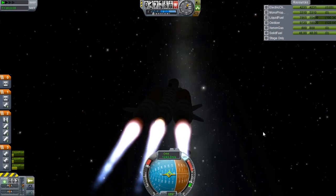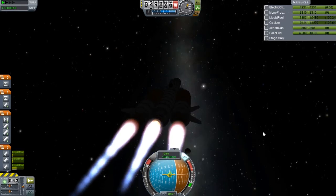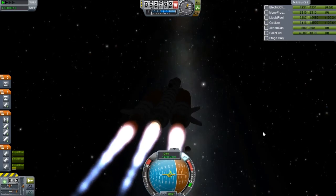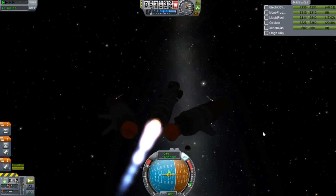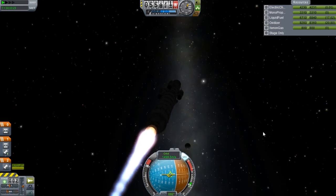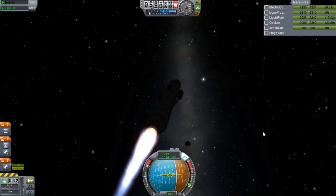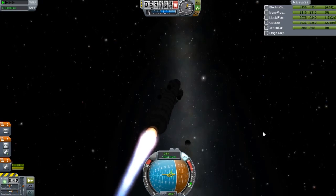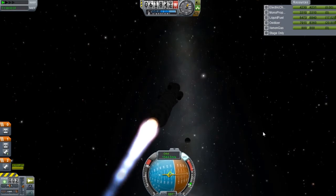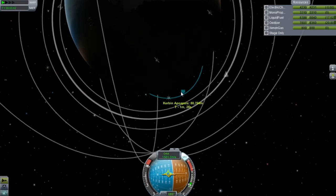We either got two modules that are free or three. If there's three, we will definitely be sending at least another base. Or I might end up going all in and doing an asteroid capture, and possibly some kind of asteroid base — something really minimal, very minimalistic. Something very small that we could attach to an asteroid. It would be basically an all-in-one style base.